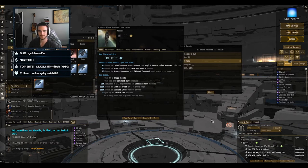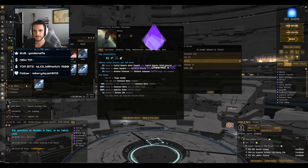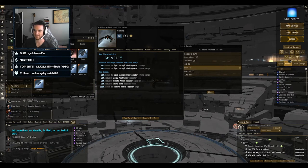Some damage dealing ships have bonuses for logistics — you'll see spider tanking with Kikis and VEDMAK, and all Triglavian ships get bonuses to remote repairs. The Kiki for example gets 50% reduced remote armor repair capacitor need and 100% bonus to remote armor repair range. All Triglavian ships — Kikis, VEDMAKs, Dreks, and Leshaks — have those bonuses, which makes Triglavian spider tanking viable.